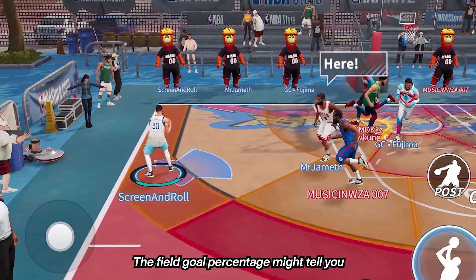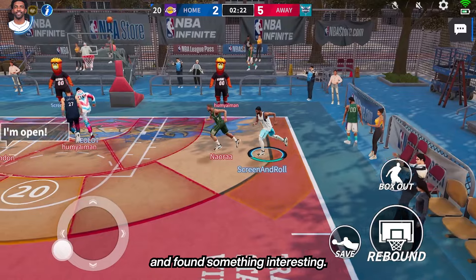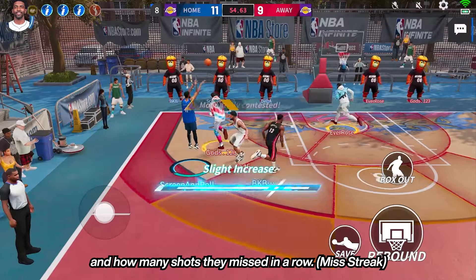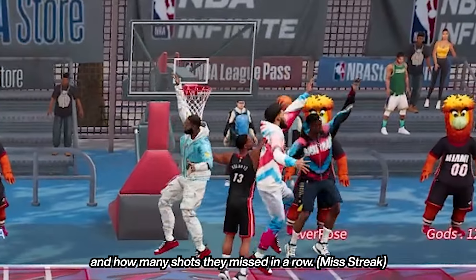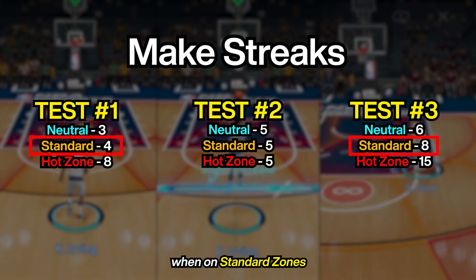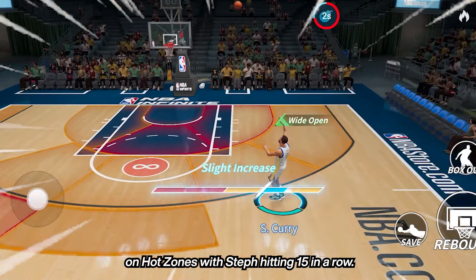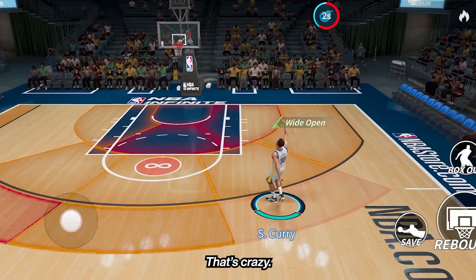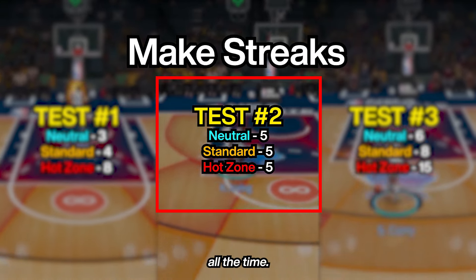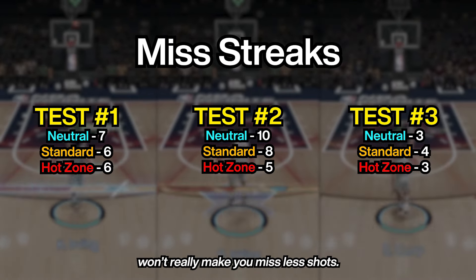The field goal percentage might tell you that shooting in standard and hot zones won't matter much, but looking back at all the tests, I found something interesting. More often than not, you're more likely to go on a longer shooting streak when on standard zones compared to neutral zones. You can even go on a crazy shooting streak on hot zones, with Steph hitting 15 in a row. But as you'll see in test 2, you won't always get those results. Looking at the missed streaks, shooting on your heatmap won't really make you miss fewer shots.